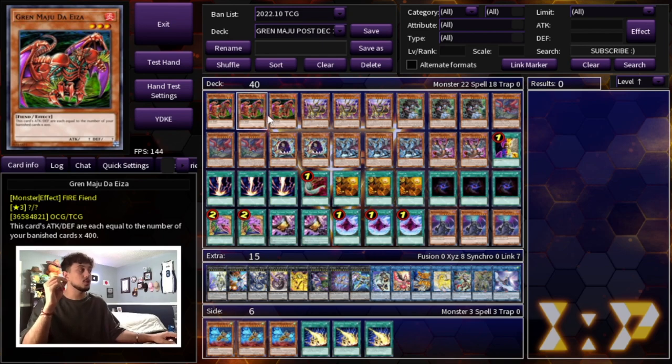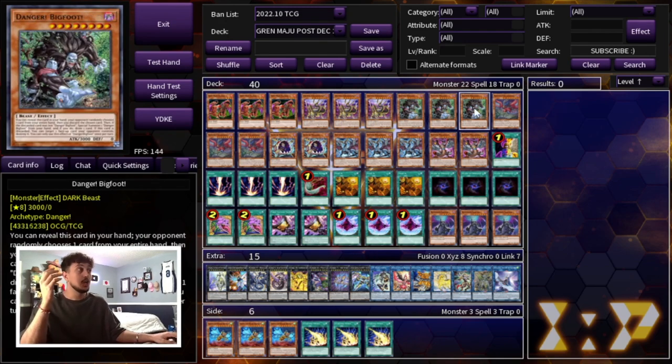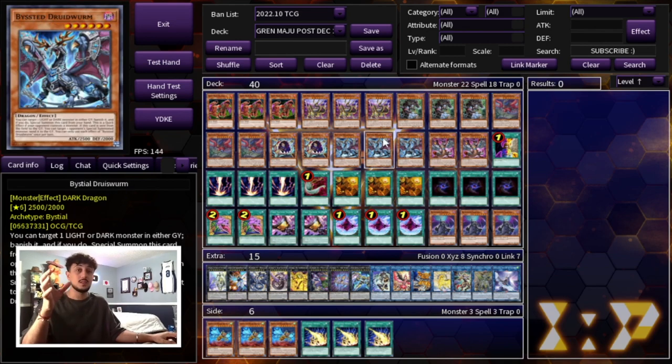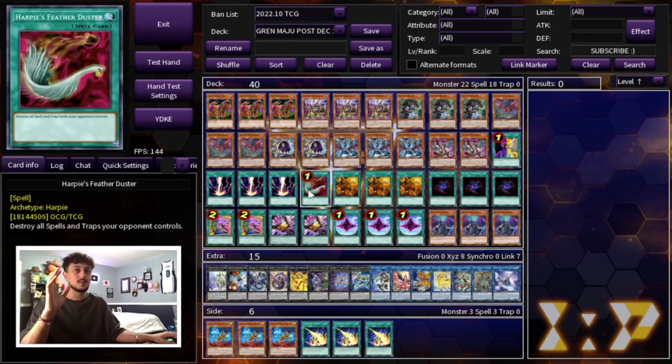Even if it's not through Grand Maju, you can OTK through the big monsters. Gizmecha is 2450, Bigfoot is 3000, and Thunderbird is 2800, so you can still OTK — especially with the Bystials — even without Grand Maju. It's a very consistent main deck with all the draw power and power cards.